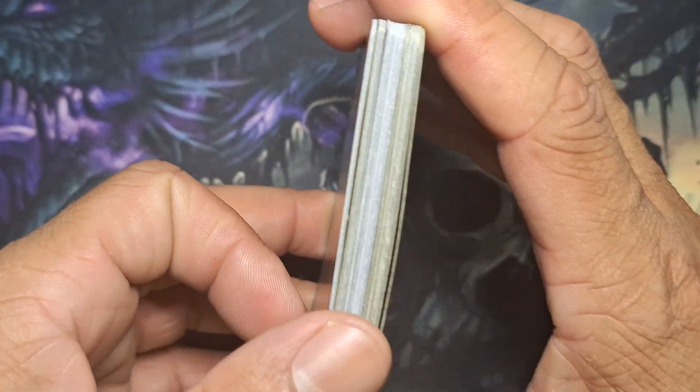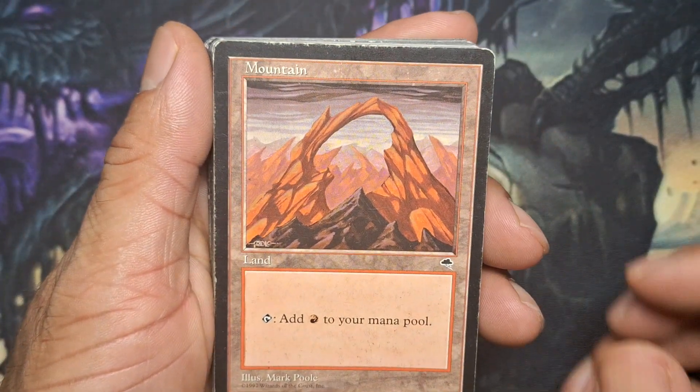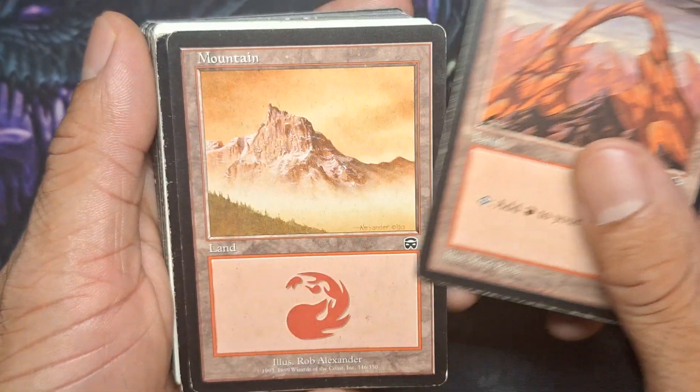Got another bag, and look at what I see — a bunch of stains. Hoping we get a bunch of old cards. Here we go. Right off the bat, 97. Score!